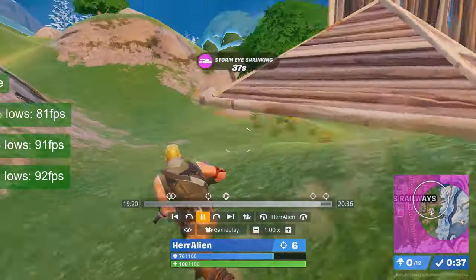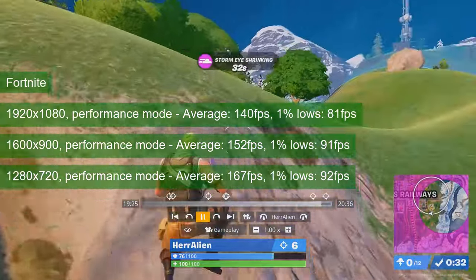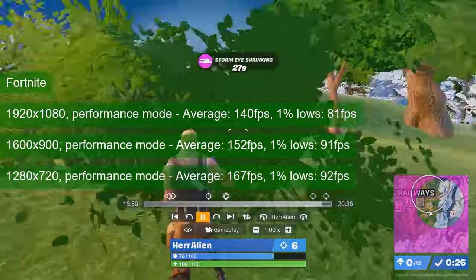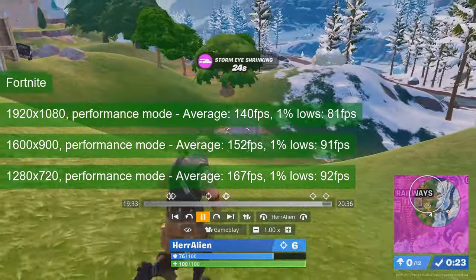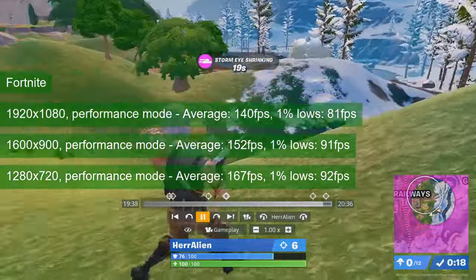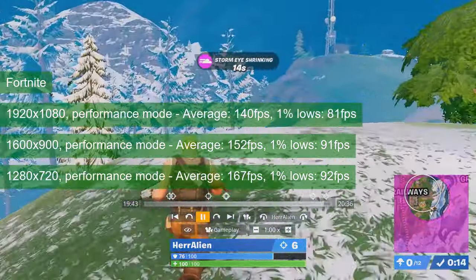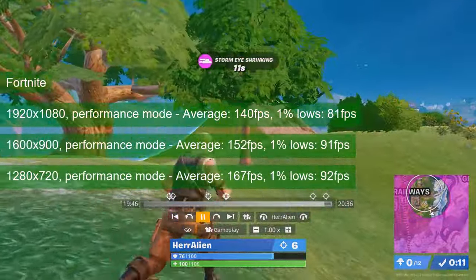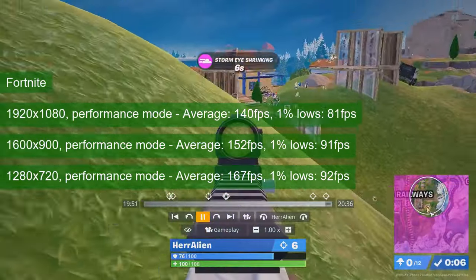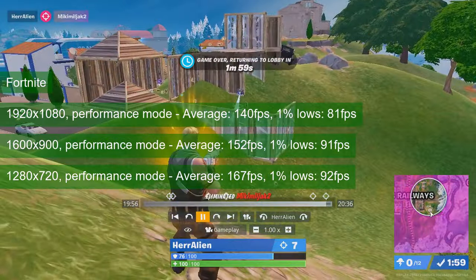While I am mediocre at playing Fortnite, the actual reason I started using match replays is testing consistency and not having to worry about being wiped out when switching to the next test resolution. The card averaged 139 FPS at 1080 resolution in performance mode with draw distance set to far, and the 1% lows were an unusually good 81 FPS. Dropping the resolution to 720 increases these numbers to 167 FPS and 92 respectively. The card runs the game in full HD without any problems.